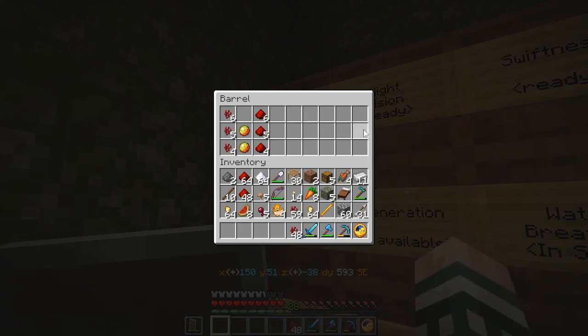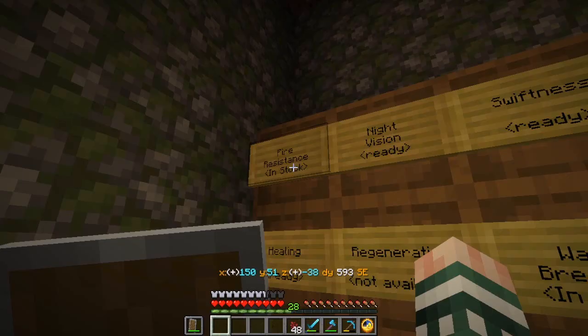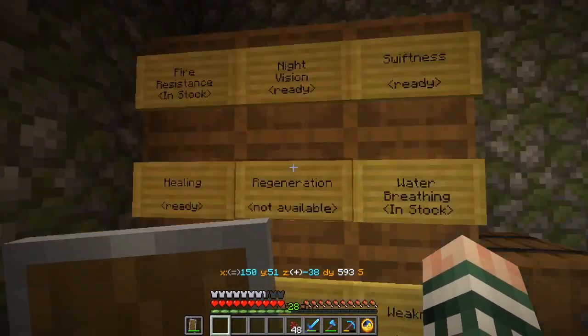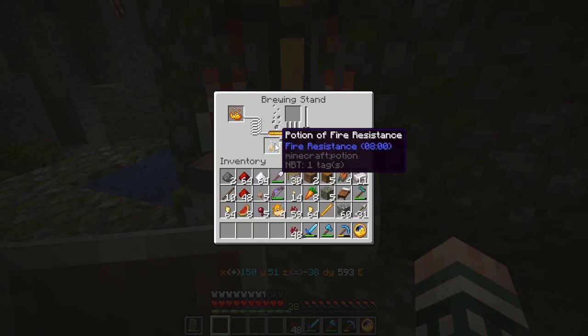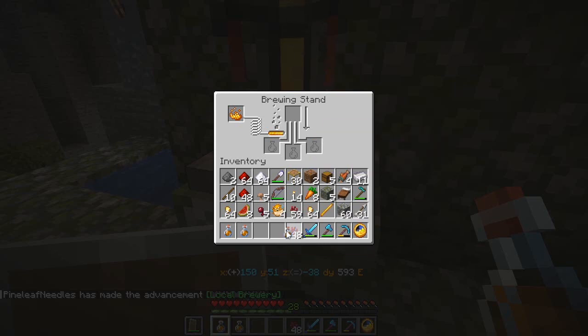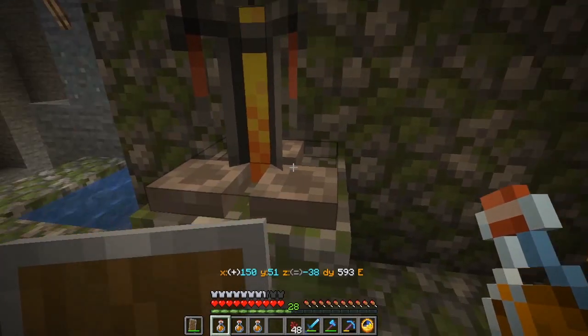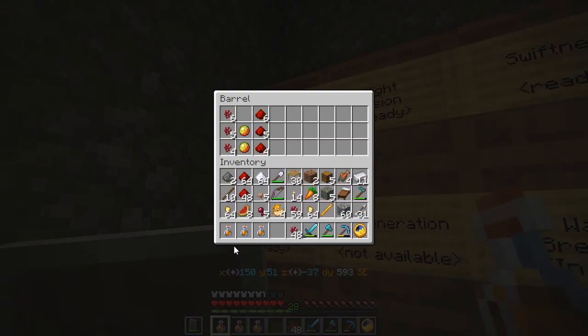I should change this barrel label to say 'in stock.' Nice that we can edit these now. I really like the look of bamboo signs — this is the first time I've really had a good look at them. So here we are: three potions, eight minutes. Oh, I got the 'Local Brewery' achievement — I guess you get that the first time you pull a potion out of the brewing stand.